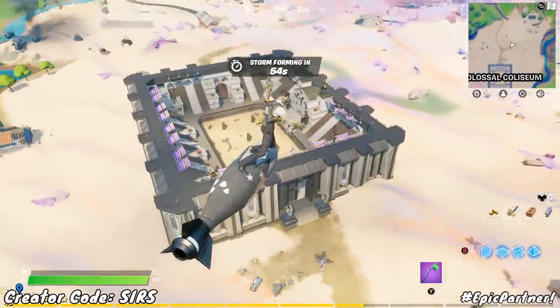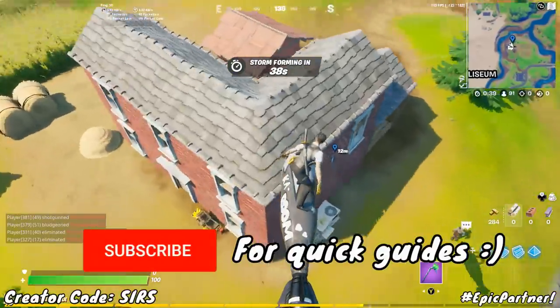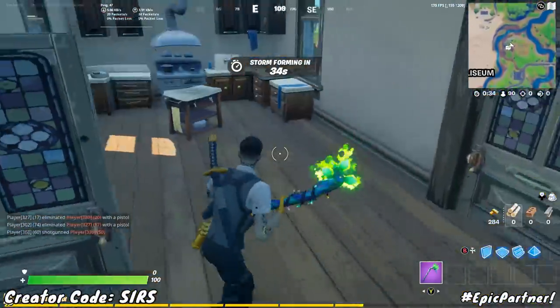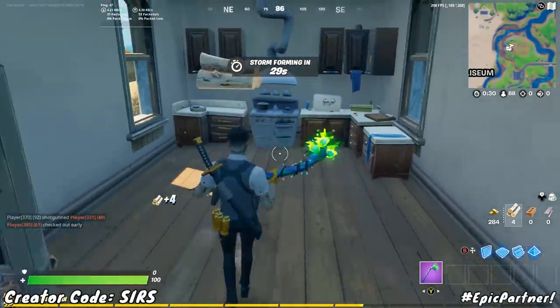As you can see there is the Colosseum and there is the farm you want to go to. Once you are at this farm you're going to want to land at this door right here, go inside of the building and take a left, and on top of this table is where you will find the tomato basket.